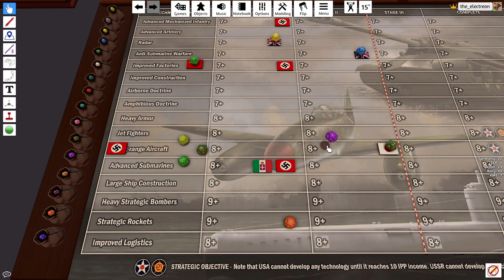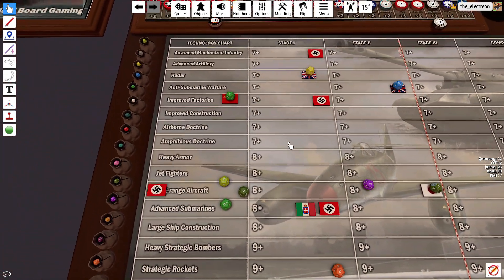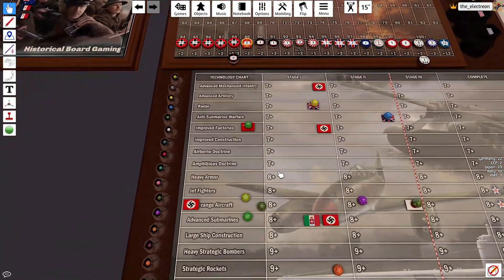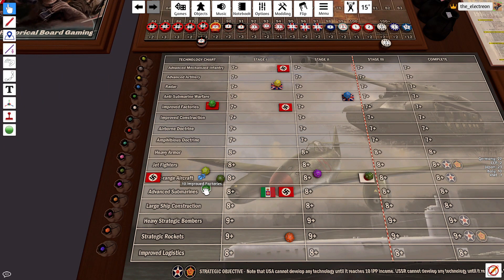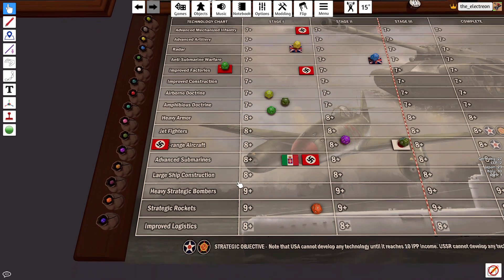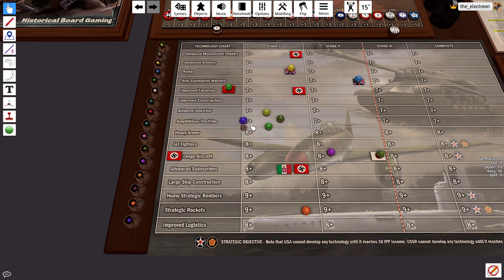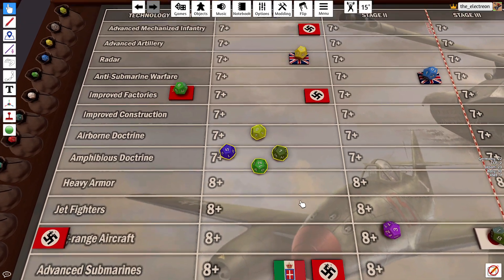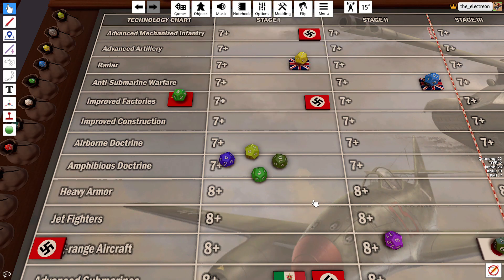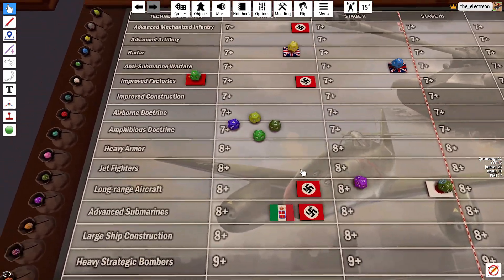This guy will rail here and he'll come there. We'll roll for tech, going for advanced subs — and we miss. On to Germany, we'll do the tech while we're down here: these three, just give improve logistics a roll, and we do get long range, so at least we're making progress.